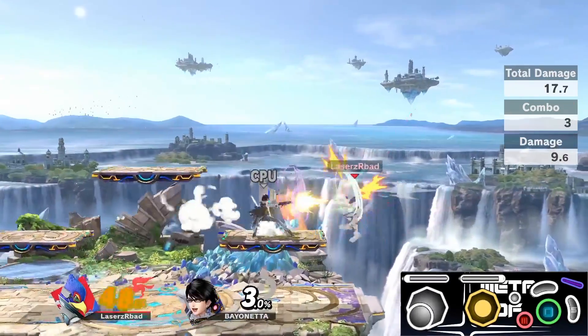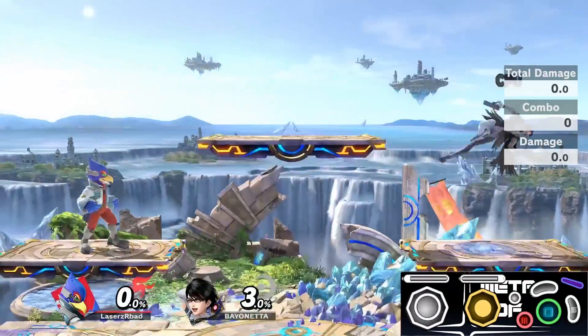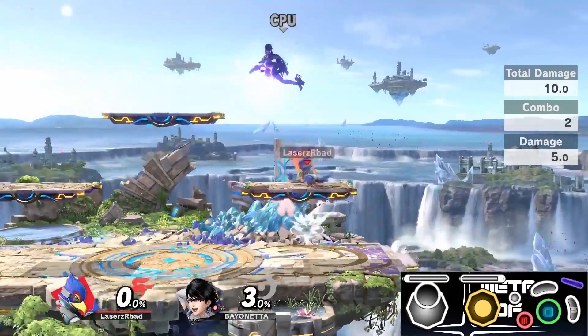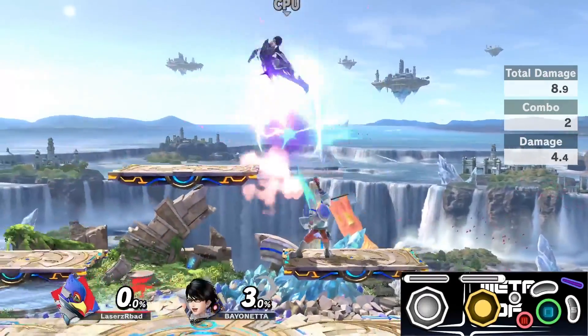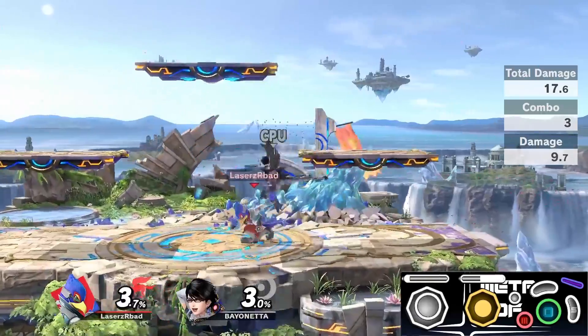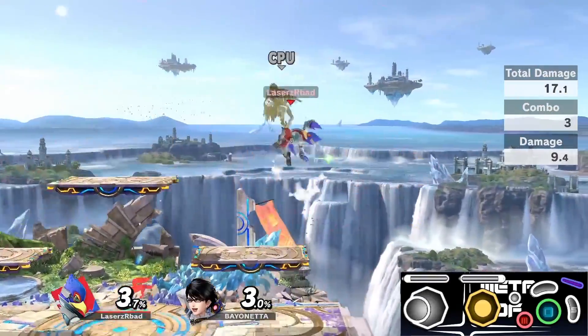We're more focused on getting the double jump into up air, nair drag down, into regrab — that's the important part of the combo. Once you've done this quite a few times with Y or X, I'd suggest trying it with a shoulder button. I personally use Z for jump, though L or R are totally fine. I like Z because it's a click versus a spring-loaded button like L or R on a GameCube controller, so I find it more consistent.